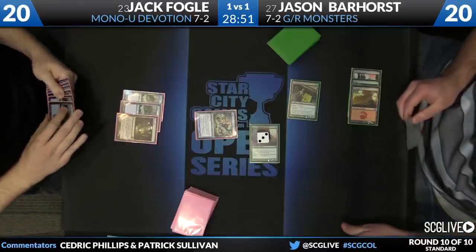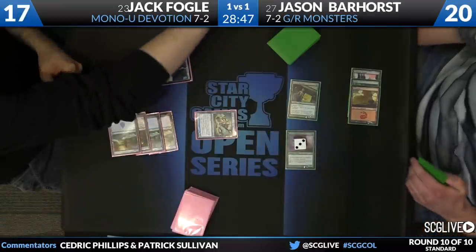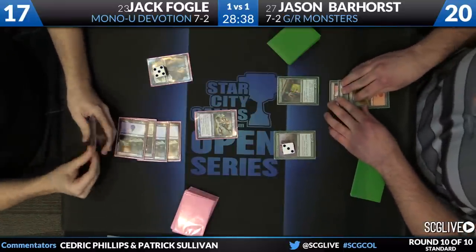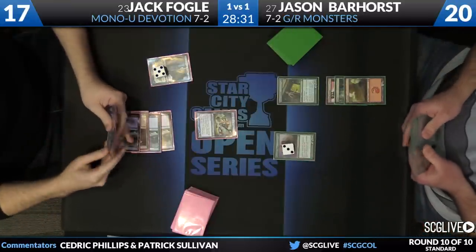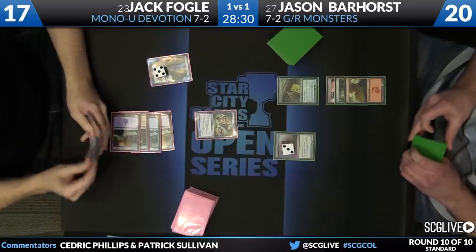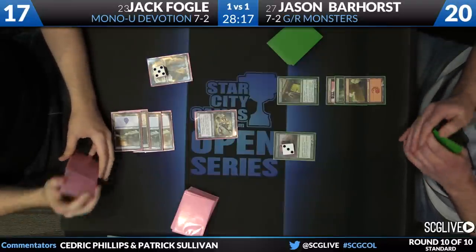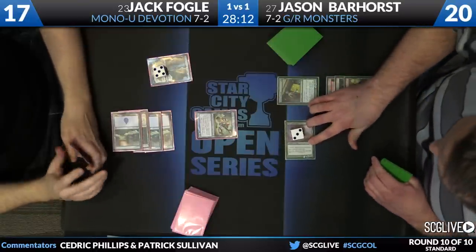We've seen Jack in a couple of sideboard games go into a pretty reactive shell in a variety of matchups, so I'm curious to see the extent to which he's gone into a defense-first plan. Jason ticks Domri up, then untaps — we'll see what he's able to find. Thassa is only two blue devotion symbols away from becoming a monster. Jason may have another Miscutter Hydra in hand, which could just take care of Jace right now and set Jack behind.